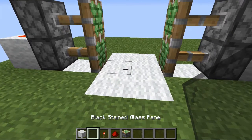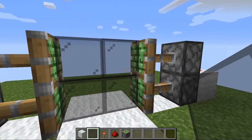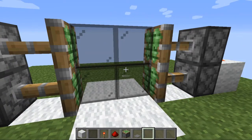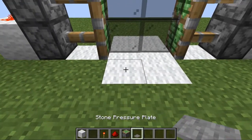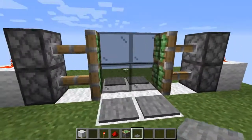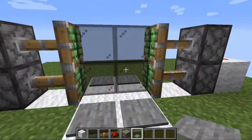Now all you've got to do is grab whatever block you'd like the pistons to move and place them in. Then get a stone pressure plate and place two there and two there. Now no matter which direction you go, it'll open and close.